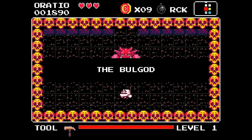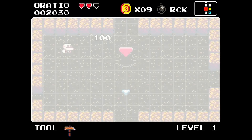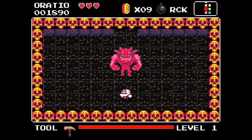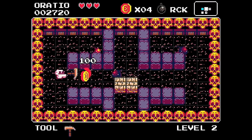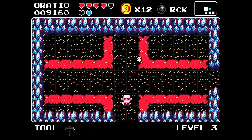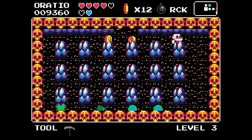Our objective on each floor is pretty simple — we need to make our way to the boss room and defeat it, after which we can usually snag ourselves an upgrade before heading down to the next floor. We're able to begin boss fights whenever we choose by attacking a statue, and prior to doing this you'll usually want to fully explore the current floor to gain some extra power ups. Aside from the boss room, floors contain three other types of rooms, the first being combat rooms, indicated by white tiles on the mini-map, and upon entering these rooms you'll be locked in and won't be able to exit until all enemies have been defeated.